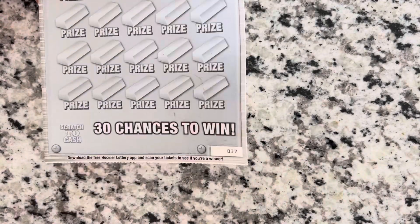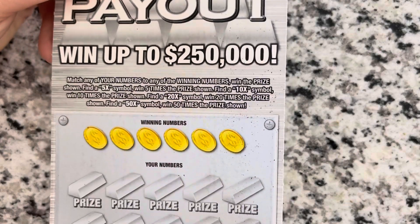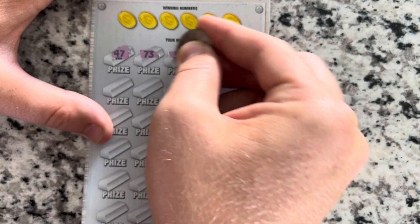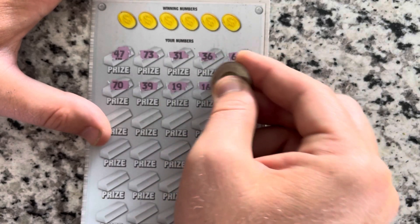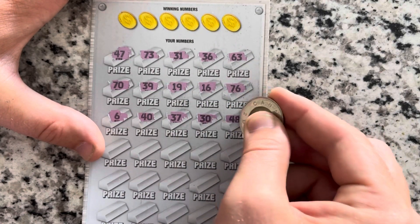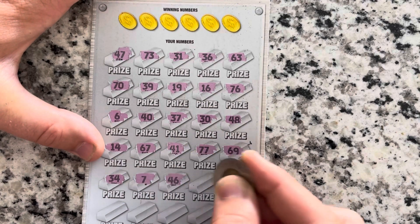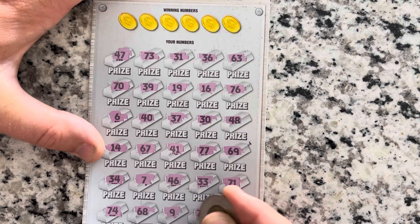$10 Platinum Payout. I did not buy any of the tickets before this. Ticket number 37. 1 in 3.76 are the odds. Looking for a 5X, 10X, 20X, or 50X on this bad boy. The highest multiplier I have ever gotten on this ticket is a 5X, and it was a $500 winner at the Kroger on Grantline Road — that was pretty freaking awesome. That was earlier this year, about a month ago. If you follow our Scratcher Czar Facebook page, you can see that $500 winner if you go back a little while.